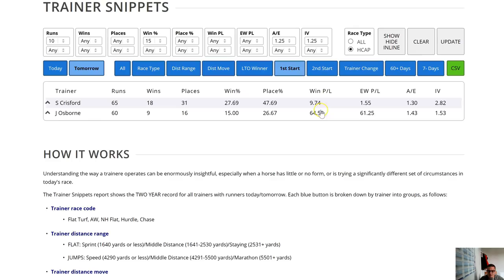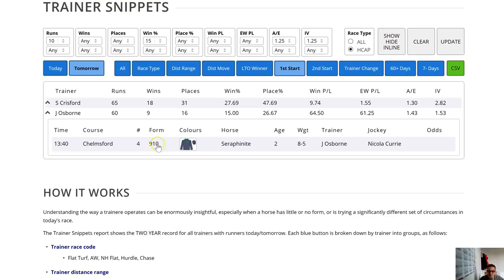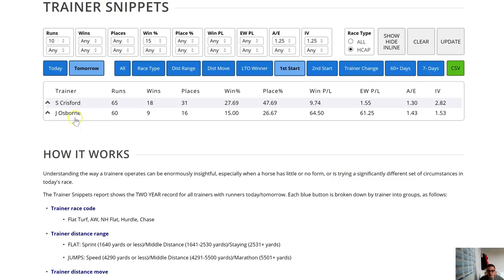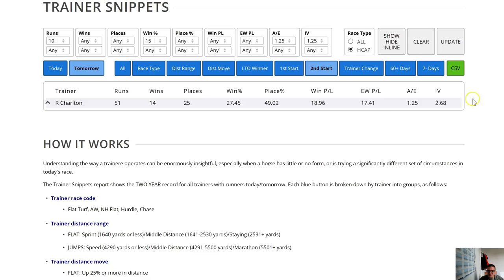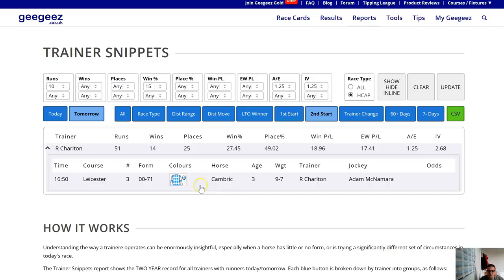Two runners at Chelmsford — again we've got a winner here with a duck egg last time, and those duck eggs can make for a price. Osborne and Curry go very well together, so that might be an interesting one. For second start in a handicap, Roger Charlton has super stats — a winner last month at 10-to-1 and 12-to-1, so these go in at prices. Cambric won last time out first time in a handicap despite looking like it had no chance, and was quite a good winner.